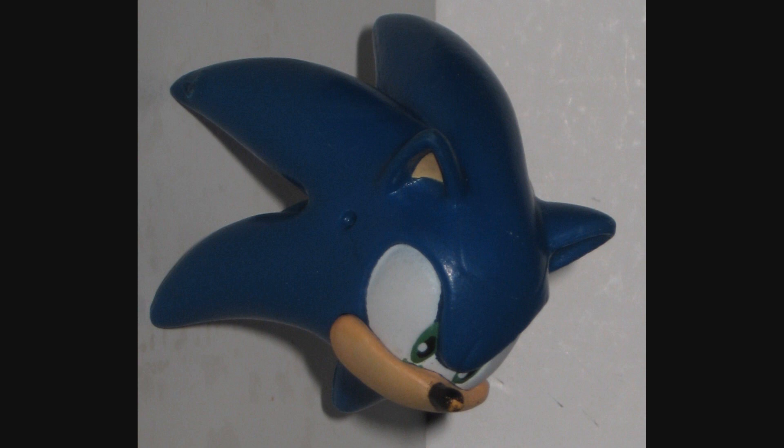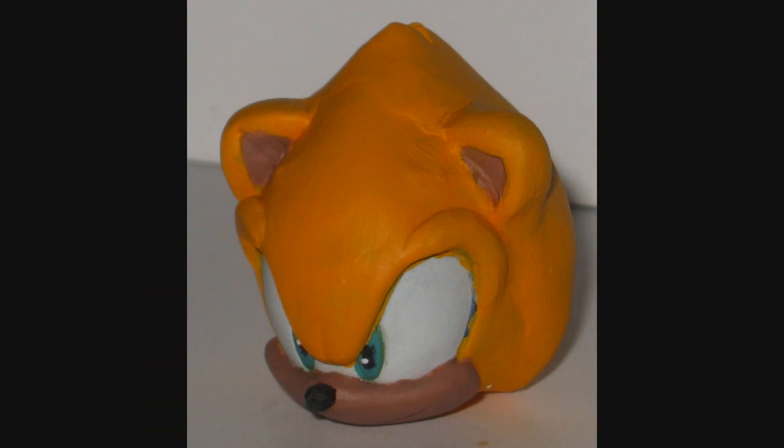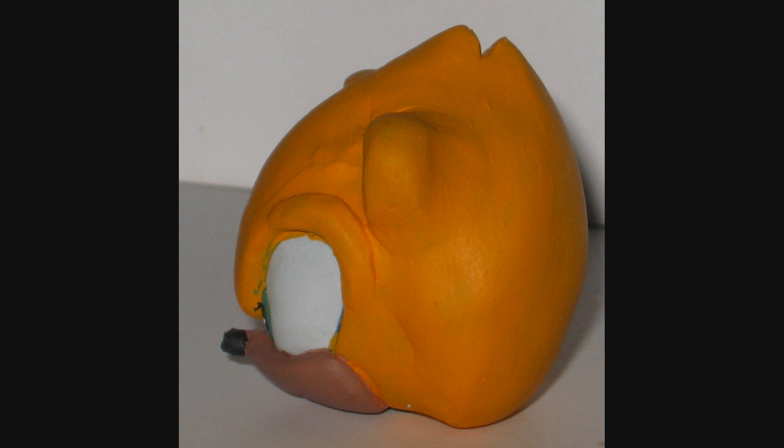I forgot to take work-in-progress shots, but basically I cut the spines off, sanded everything down, and made it round. The ears are sculpted — little and rounder like in the classic form — and he has hair on top of his head that comes to two little points. I guess it's supposed to look like uncombed bed head, like little kids have.